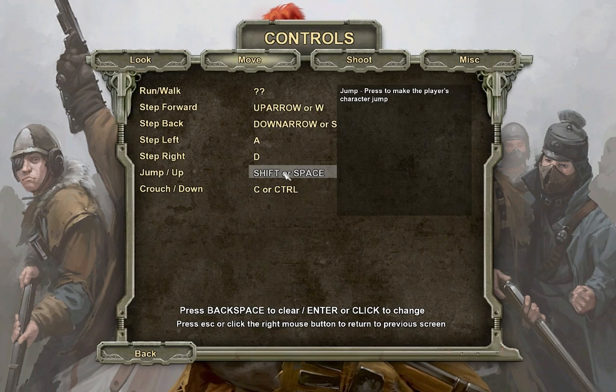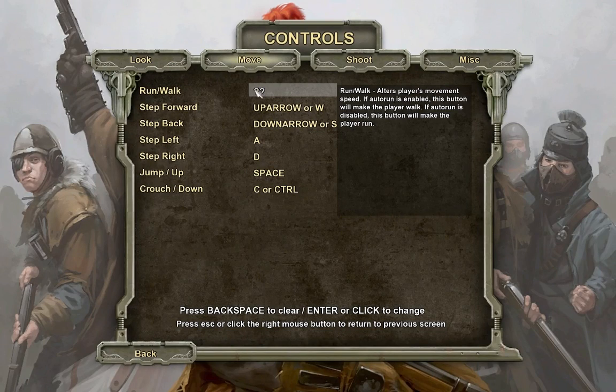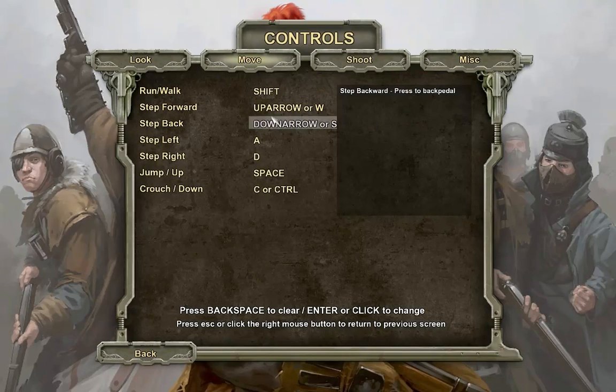How do I make that not Space? Press Backspace to clear — okay. No! I don't want to actually make it Backspace! That would be an amazing feat to play like that — need to jump Backspace! Okay, there. Got that done.